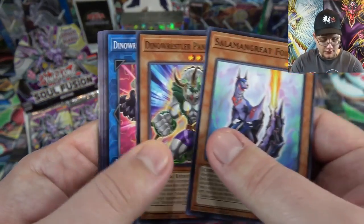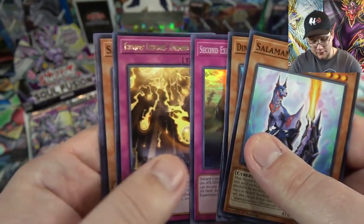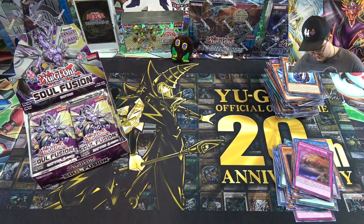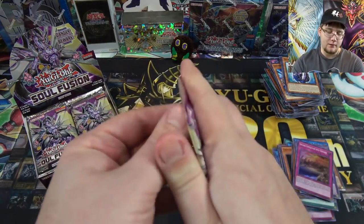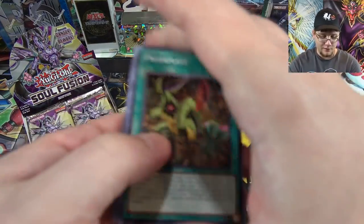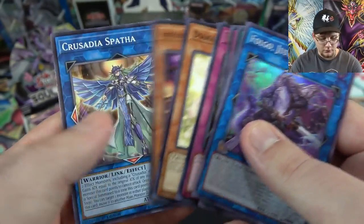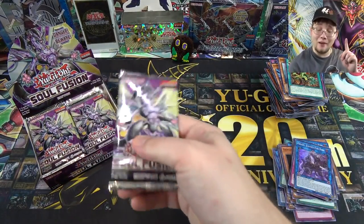I've been trying to collect a lot of the Japanese cards because they still have Ultimate Rares for main cards like this, and also Ghost Rares. Salmangreat. Dino Wrestler. And we have a second Expedition into Danger, and Thunder Dragon Hundred Thunders. Folgo, another one of those. And Toll Hike. I cut my finger a little bit — it was actually a paper cut from the box, not the knife. Make sure I'm not bleeding — yeah, I don't really want to bleed on the cards.